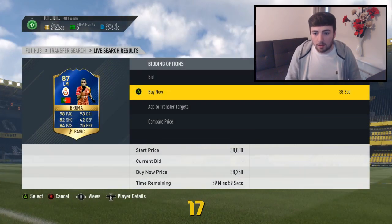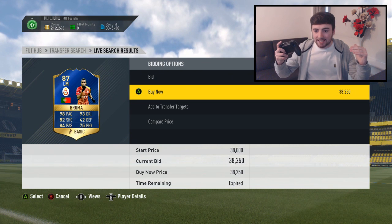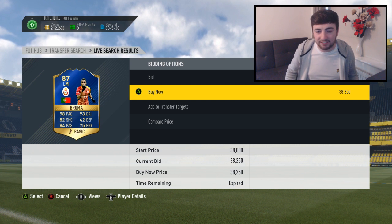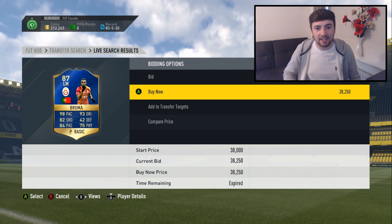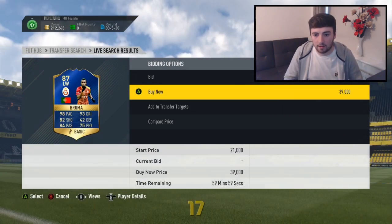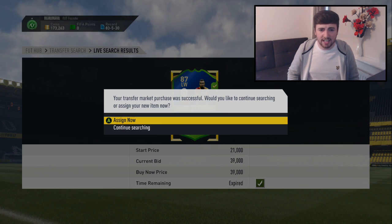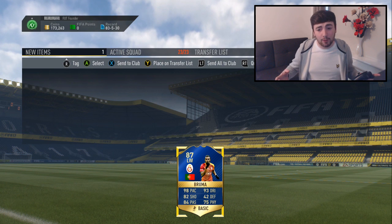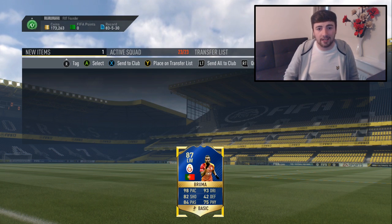I've missed Brumer already — 38,250, I found one literally on the first search after setting up the filter, that's insane. I can't believe I missed it; hopefully this is a sign that this filter for Brumer is going to be very active. Then for 39,000 coins I got him — the cheapest one we've seen so far. He's in the left wing position; not sure whether that'll affect his value, but another team of the season card now in the club.